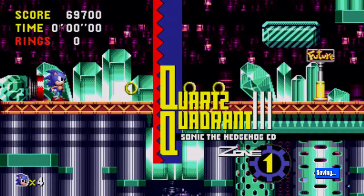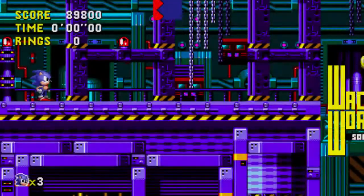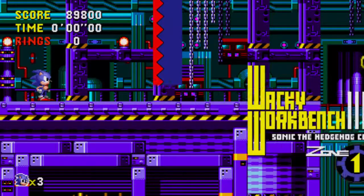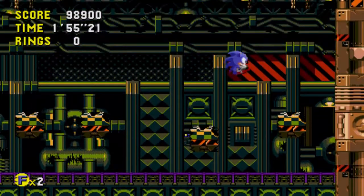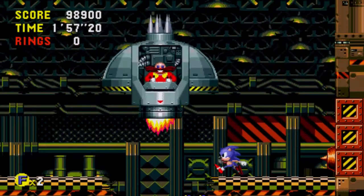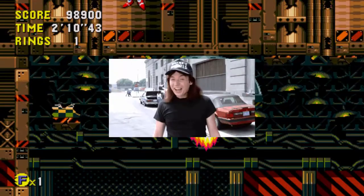Level four is called Quartz Quadrant, and there's literally nothing all too special here. Level five is called Wacky Workbench, which wins the award for my first game over. This level's boss is pretty cool and unique, but hard to get your head around. But when you do get the hang of things, they have to kill you, which is both bogus and sad.